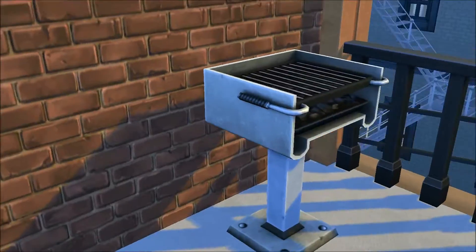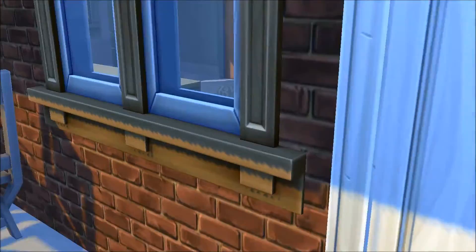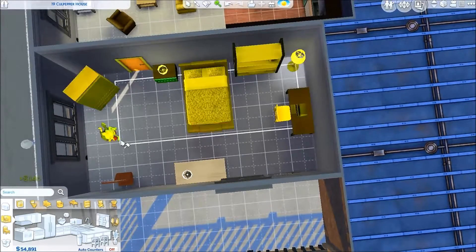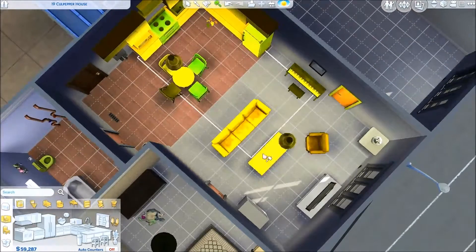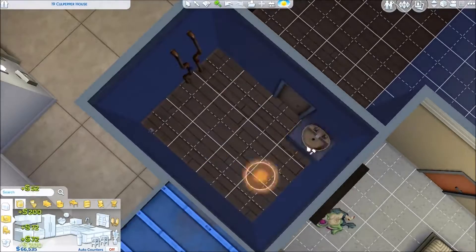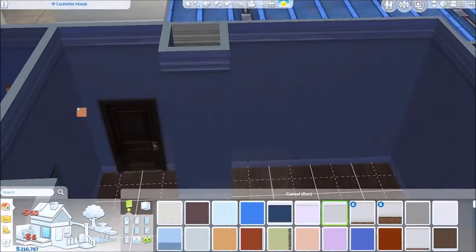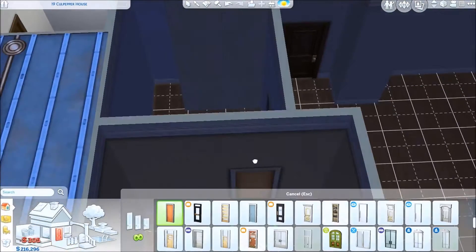I've got a balcony that looks over the city. You know what, this house needs a remodel! What's up guys, SimWolfHero here. Today we are actually doing a remodel — the remodel of 19 Culpepper House, which is in the Culpepper Apartments. This is one of the apartments that came with the City Living expansion pack.